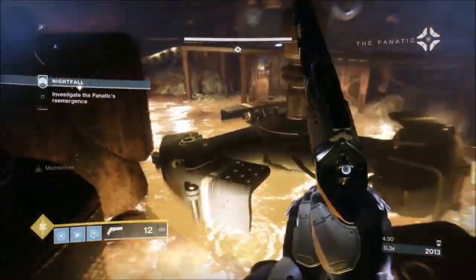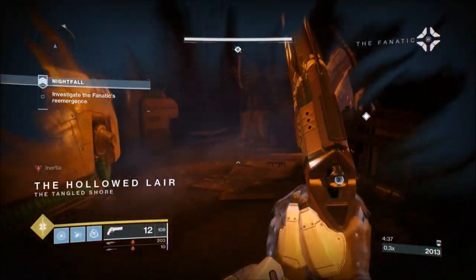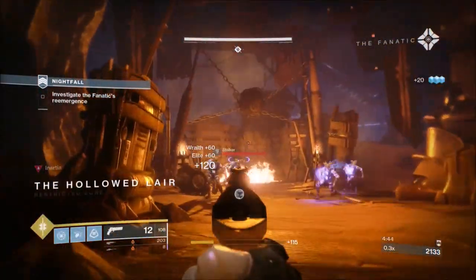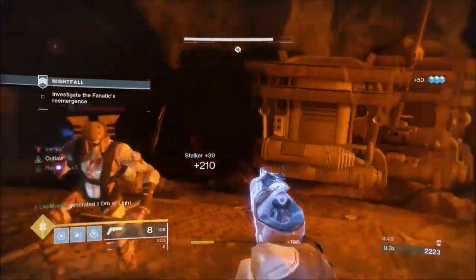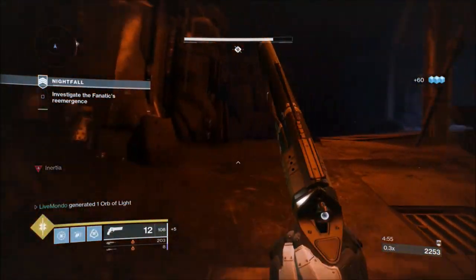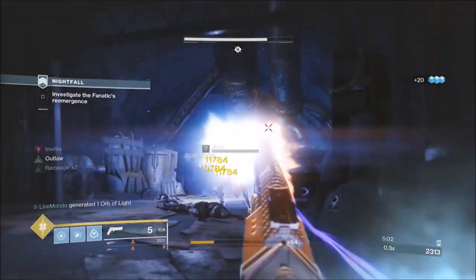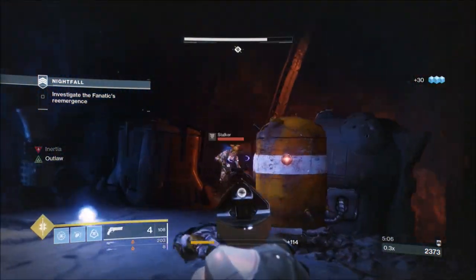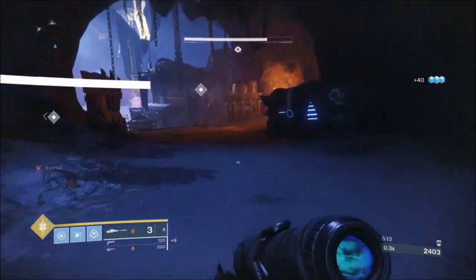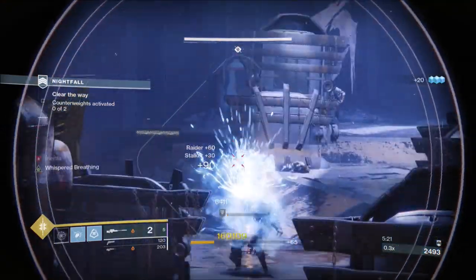For the two-plate encounter, as soon as you go into the room you'll have an Arc captain on the left, a Solar captain on the right, and snipers moving around the back left and right. Straight away I take down the back left sniper and put a grenade on the Arc captain. Then access the plates once you've cleared the ads - you don't want to be on a plate with captains running about. The Arc one can drag you off the plate, and we don't want the Solar captain throwing his firework display anywhere near the plate.